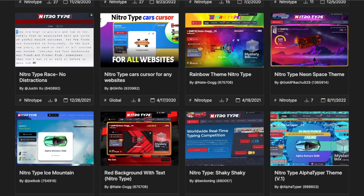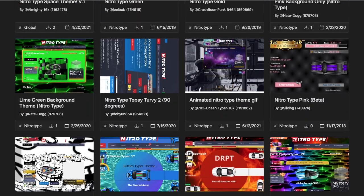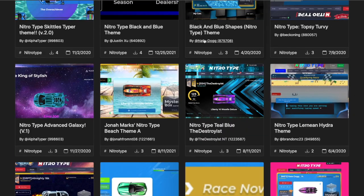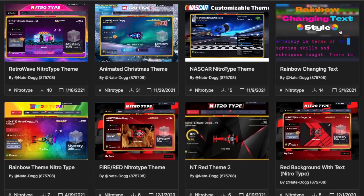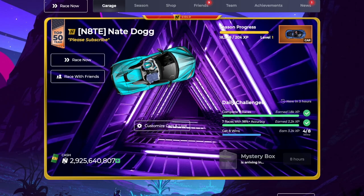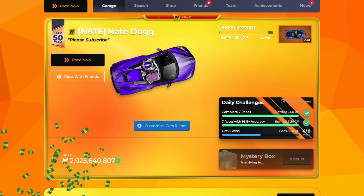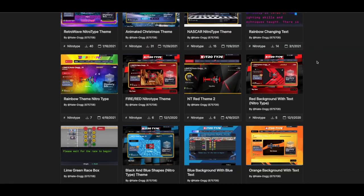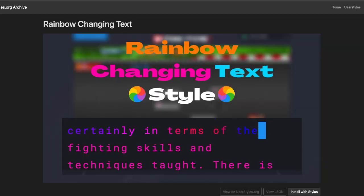There are countless options for how you can customize your Nitrotype page. You can customize your backgrounds, the garage, and even the text you type. If you want to try these out, make sure you have Stylus Beta — it is an extension — and you can get any theme or code your own theme if you know CSS. I've made a ton of themes: animated, regular, and some really cool texts. They're all going to be linked in the description.